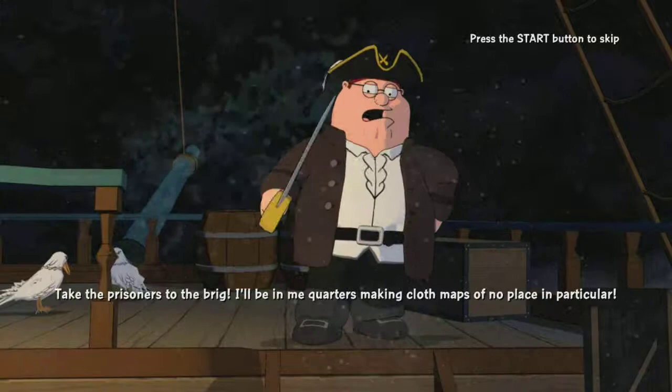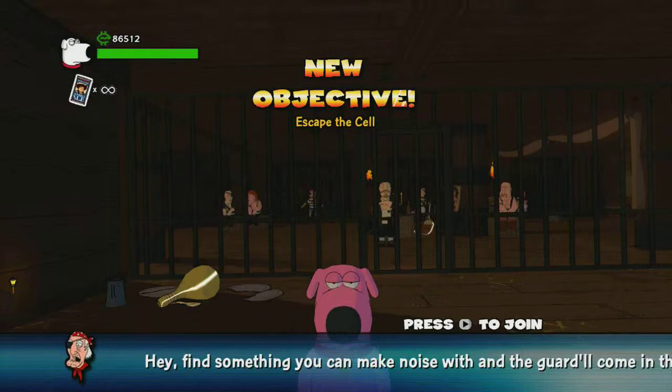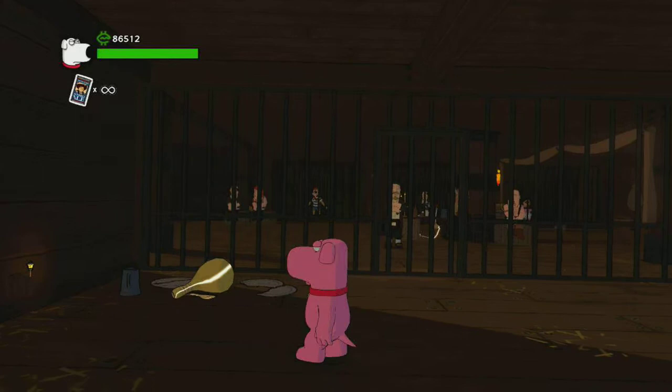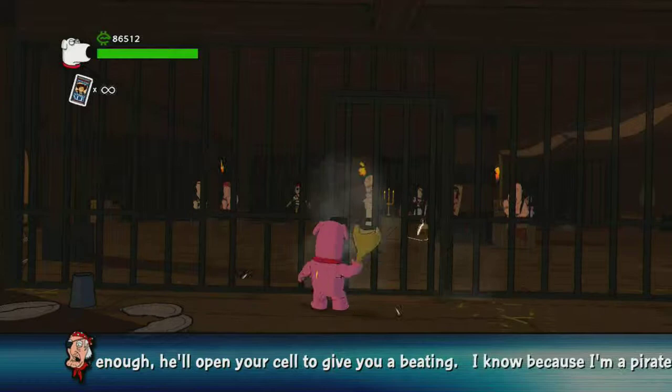Really interesting thing that they made an entire level of this game about Long John Peter, because the episode this comes from — Peter's pirate thing — doesn't really happen for very long. It's only maybe seven or eight minutes. I love how Brian walks. He looks so completely disinterested. This skin that he's got, this pink skin, was from an episode on Halloween night where some kids take Stewie's candy — some bigger kids. Brian tries to go get it back and they spray paint him pink.